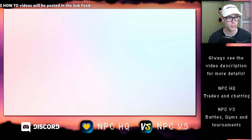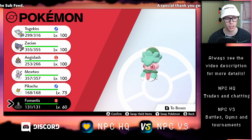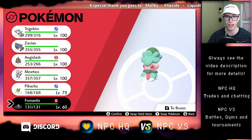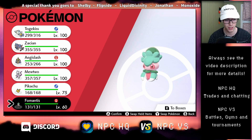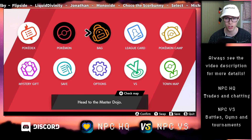There are two requirements you need to meet in order for Fomantis to evolve. The first is that it has to be leveled up past level 34, and it has to happen during daytime. For example, my Fomantis is level 60 — that's okay, we just have to level it up once more during daytime.